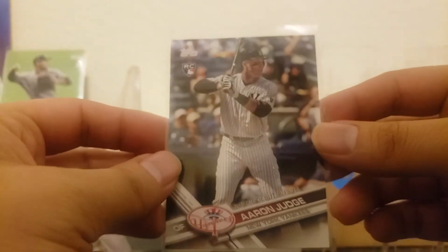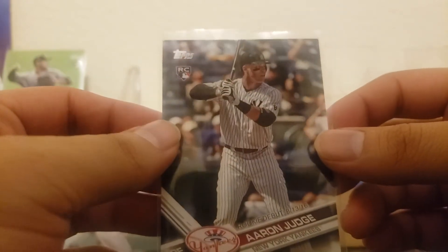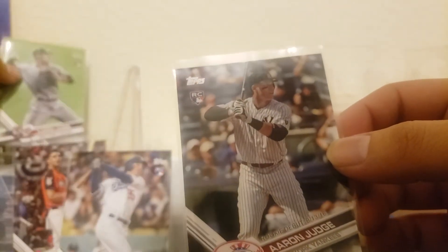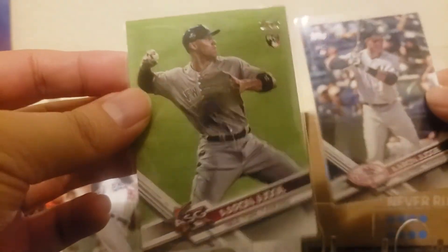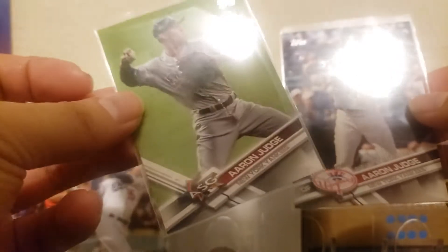Let's go with the Judges here. This is the more valuable one, but as you guys can see there is a nick on the right corner — a little white showing. I did also find the ASG, which I already own, and that is in really good condition. Both cards are nice cards to have.